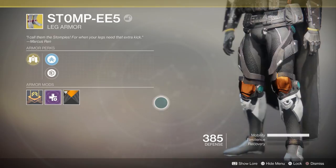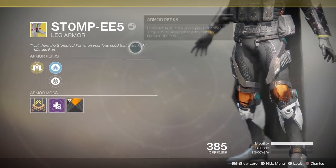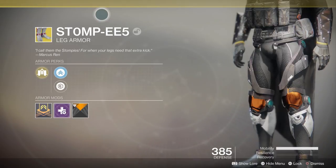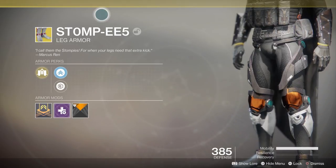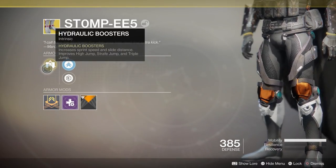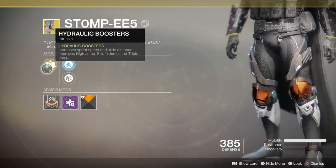Welcome back to the channel. This video is going to be a basic comparison video looking at the Stompy leg armor for the Hunter. Yesterday, as part of the July update, this piece of gear got an improvement to its perk. This armor essentially just improves all of the jumps for the Hunter.